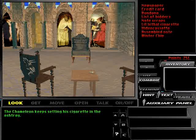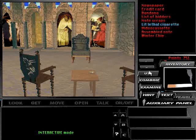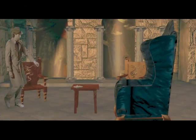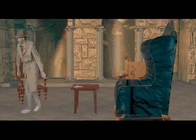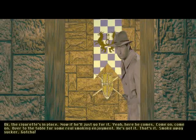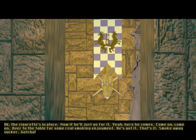The chameleon keeps setting his cigarette in the ashtray. The cigarette's in place — now if you'll just go for it. Yeah, here he comes. Come on, come on. Over to the table for some real smoking enjoyment. He's got it. That's it. Smoke away, sucker. Gotcha.